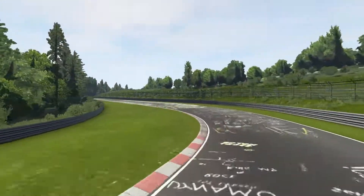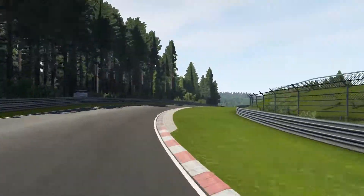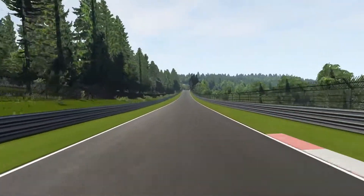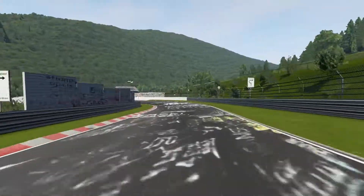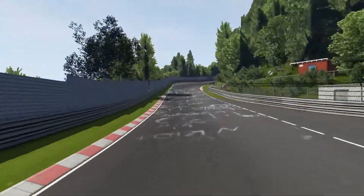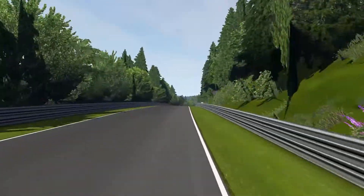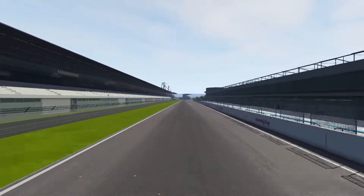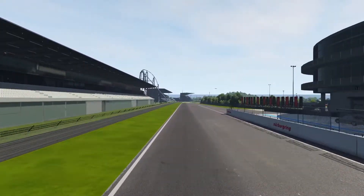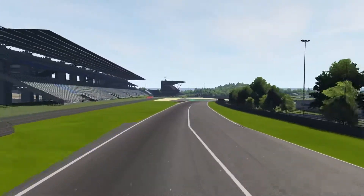It's notoriously difficult to drive on and insanely fun at the same time. It even used to host the German Formula One Grand Prix up until 1976, which is the year in which Niki Lauda, the reigning world champion at the time, almost burned to death after a crash on the ring during a rainy race. After that event the track was deemed too unsafe for Formula One cars and F1 never raced there again. The Grand Prix track was completed in 1984 and it's way safer and less scary — it's 5.1 kilometers or 3.2 miles long and F1 races are still regularly held there.